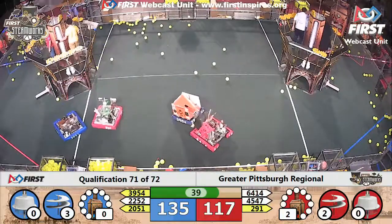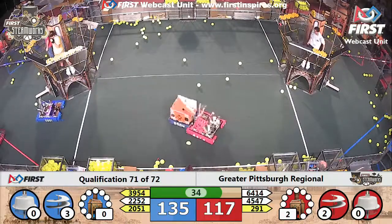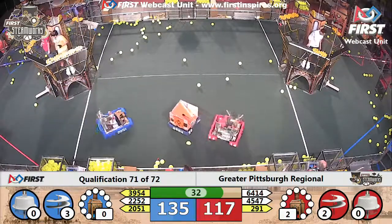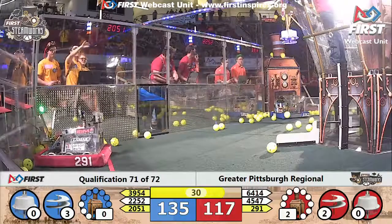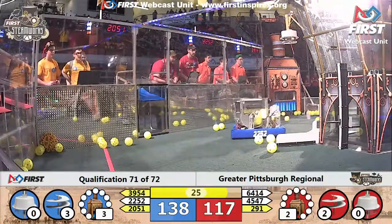Red alliance has one more gear to install and 45-47 has it with 34 seconds left. The Mavericks are trying to even this up by sending some pressure into the boiler. We are in endgame — they're dropping the ropes.